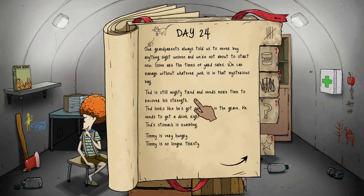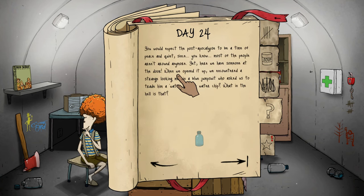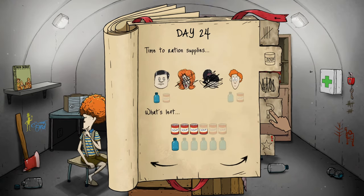Ted is still messed up. We can manage without whatever junk is in that mysterious bag — Ted needs water. You would expect the post-apocalypse to be a time of peace and quiet, yet here we have someone at the door — a strange looking man in a blue jumpsuit who asked us to trade him a water chip. A water chip? What in the hell is that? We can't do that, sorry — there's no guarantee Dolores will come back with water.